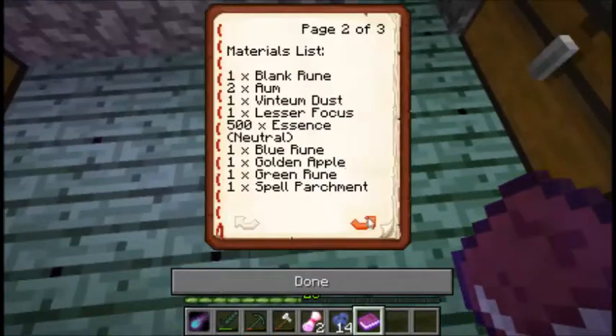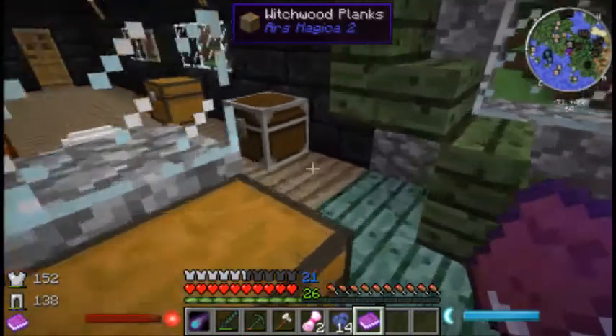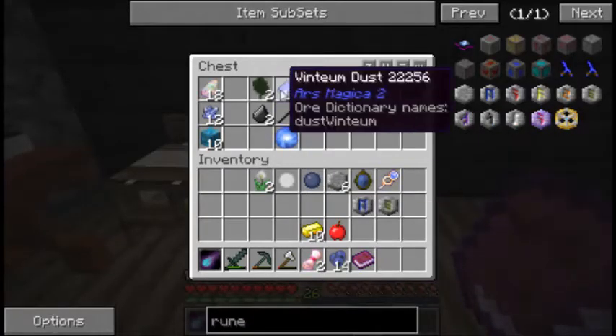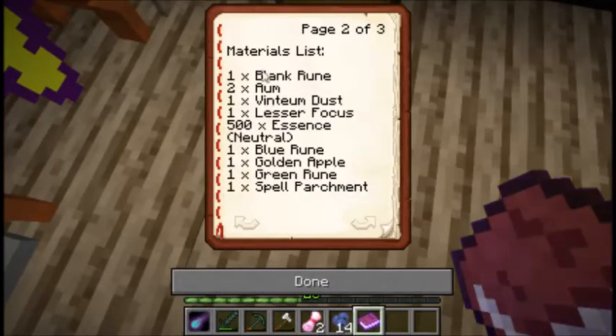Let's check the book again. We need: a blank rune, ventium, a lesser focus, a blue rune, a golden apple, and a spell parchment. We have an apple and the gold we just put over here, so we can make a golden apple. Some ventium dust — I think we just needed one. One blank rune, two ohm, lesser focus, the essence, blue, golden, green, and spell parchment.